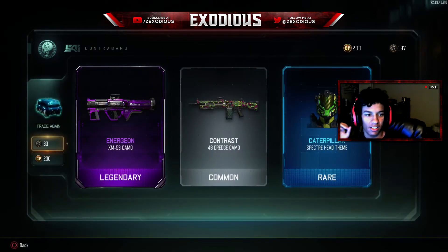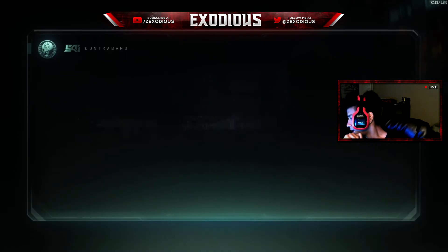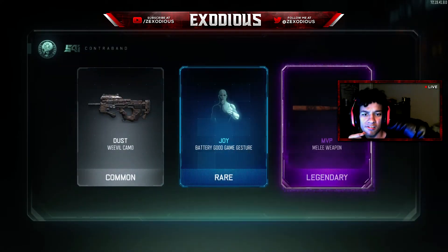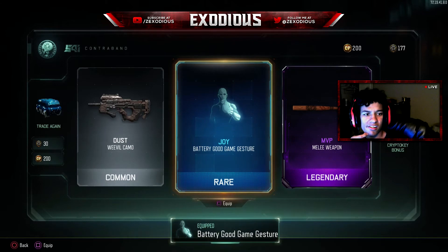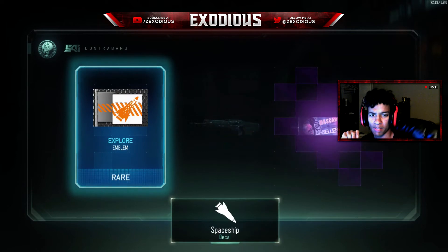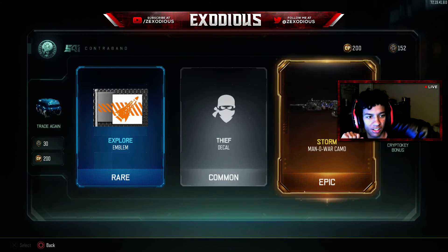Stop giving me camos for guns I don't use. I don't know how many we have left but we have quite a bit still to open. That camo sucks. Ooh, I like that — I want to use this baseball bat. I thought they only had one baseball bat, I guess it's all the same baseball bat with just different camos on it. I like the camo, that one is kind of sweet.